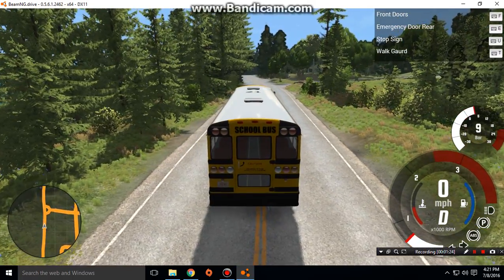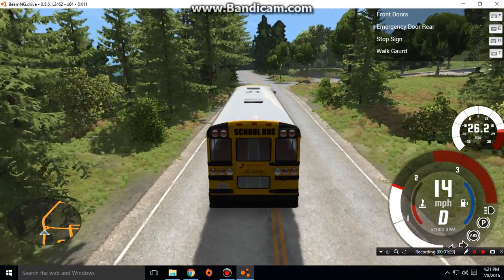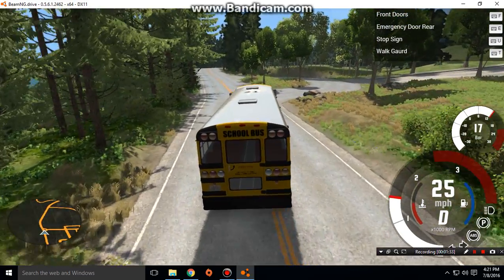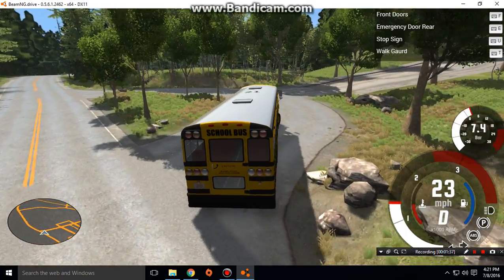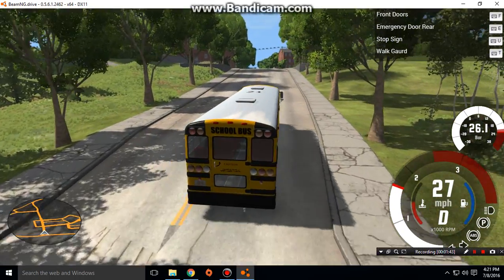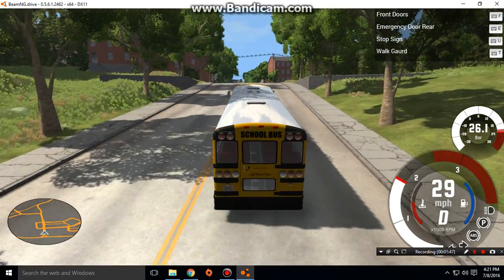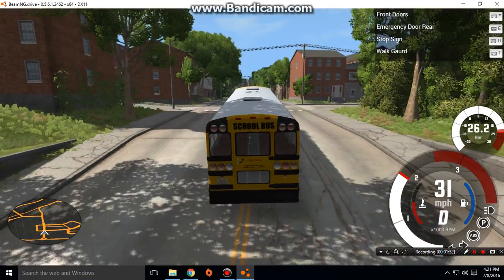We're gonna go up to an intersection so that you don't see the trees, because there are a lot of trees in this area. We're gonna go up to an intersection which is right up this hill. If you can see the intersection already, that'll be good, but if you can't, you'll see it as I get to the top of the hill.